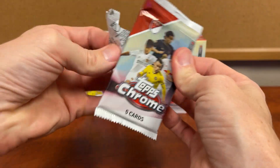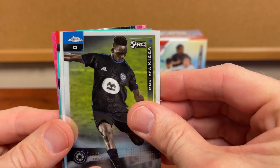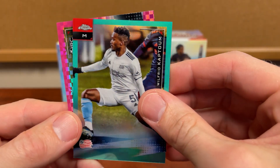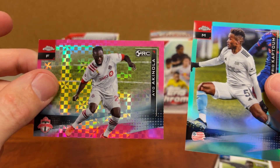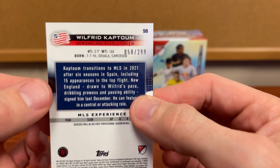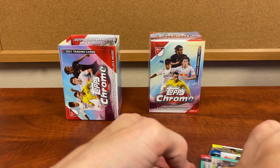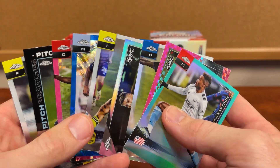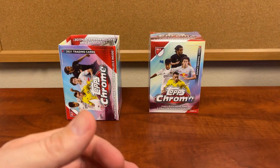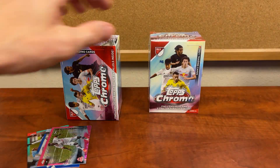All right, last pack. I think we did pretty good getting a numbered card in the pack. There's a rookie, another one, and another rookie there too. Let's see what we have with this one — numbered to 299. So two sharp cards. Just to recap, since there's going to be too many to recap both boxes: we got one numbered to 199 and one to 299, a good pile of rookies and prisms. That is box number one. I would say our hits would probably be these, and we did get a rookie in there as well.